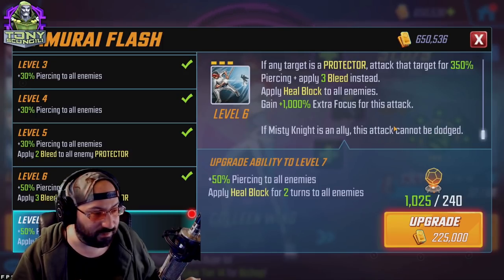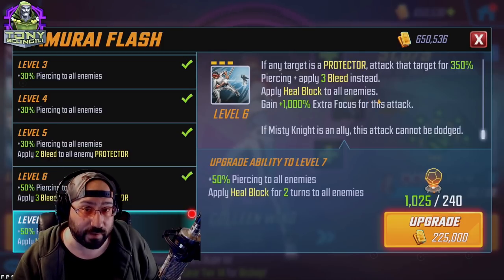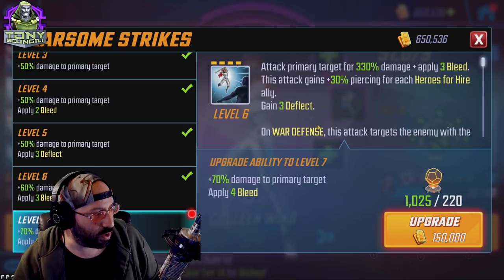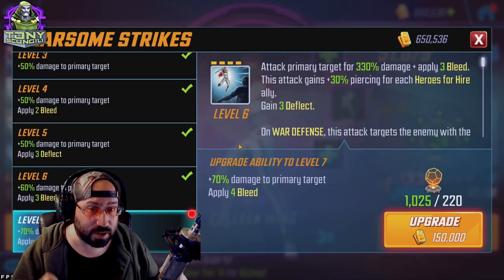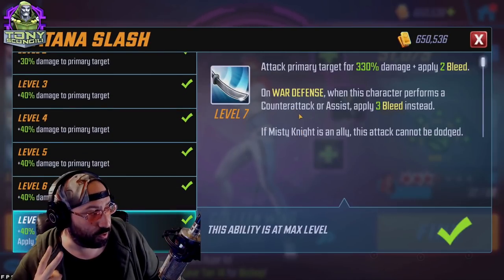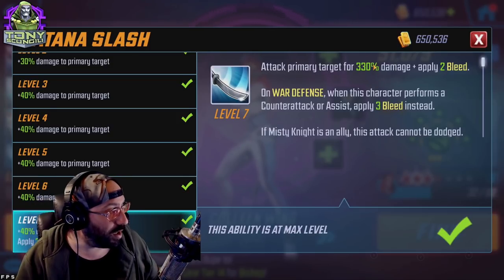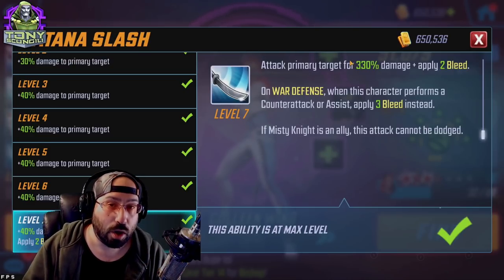Her special ability tier four applies heal block to all enemies for two turns instead of one, gains 1,000 extra focus, and if Misty is an ally they can't be debuffed — lots of value. It's a very good tier four, just not the most important. Fearsome Strikes adds one extra bleed stack and brings damage from 330% to 400% — a really strong attack. You won't regret any tier fours on Colleen Wing, but priority is passive, basic, ultimate, then Fearsome Strikes.